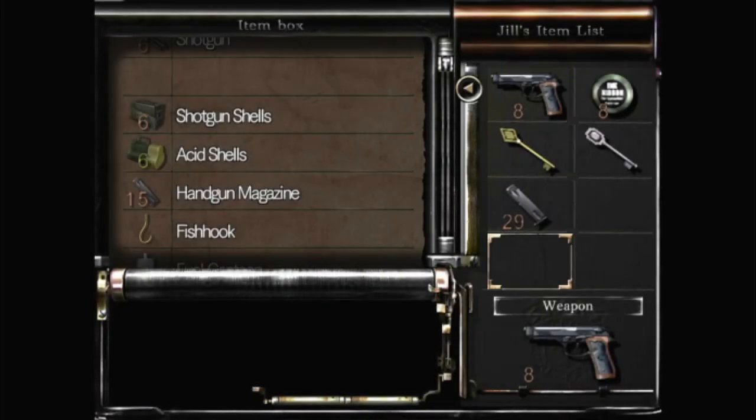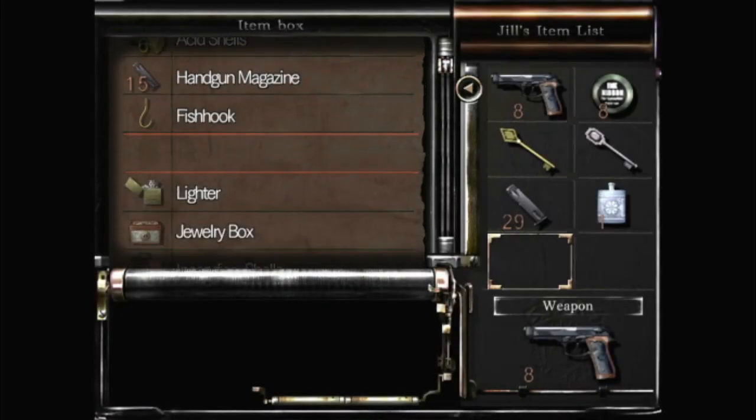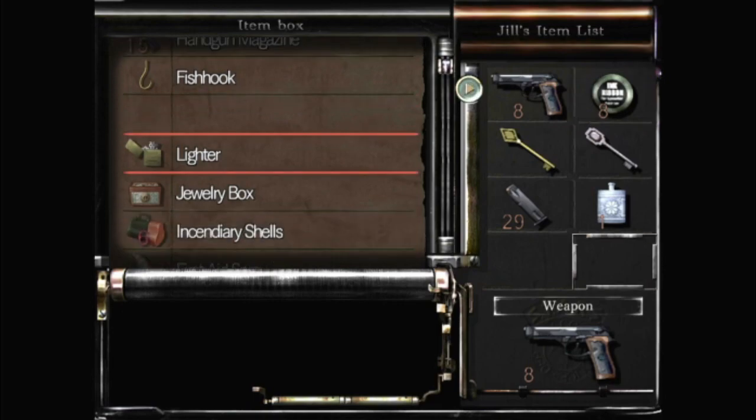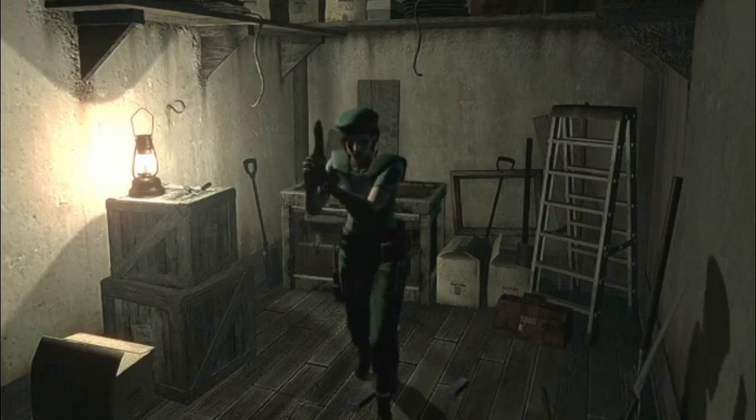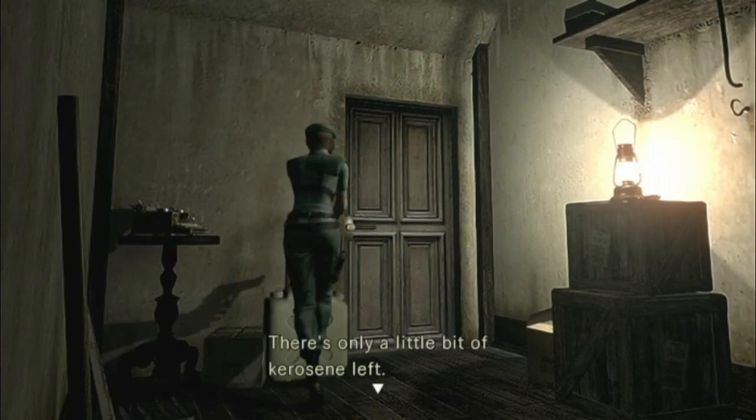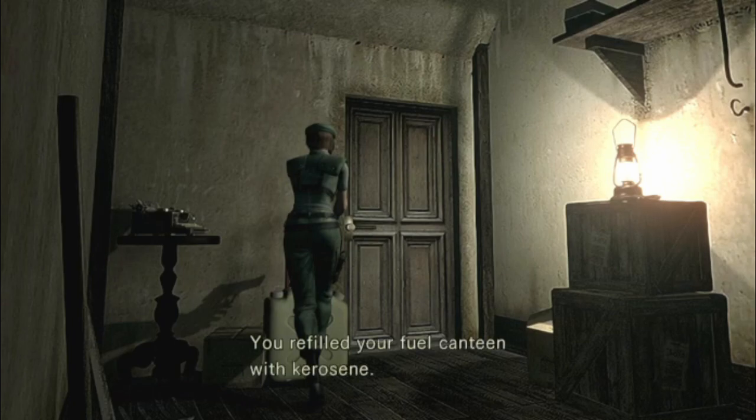Alright, let me get that lighter here. And then I got that can — what do you call it? Make sure it's filled up. There's only a little bit of kerosene left. Alright, I hope that zombie did not turn into a crimson.